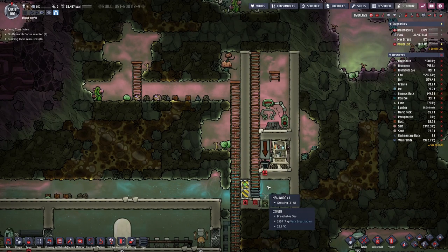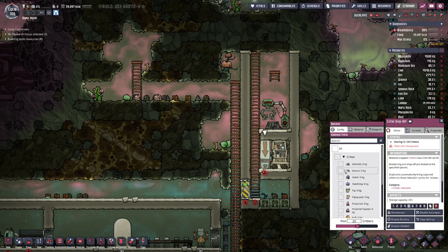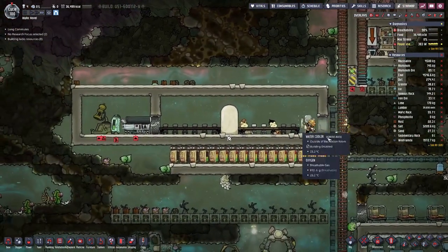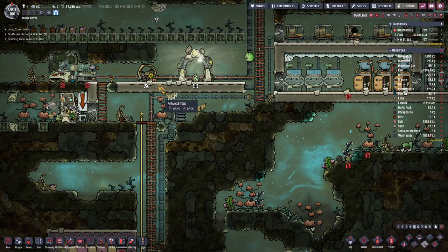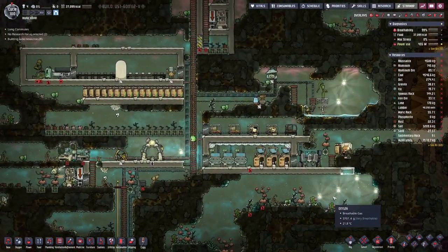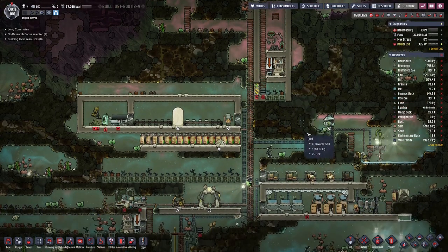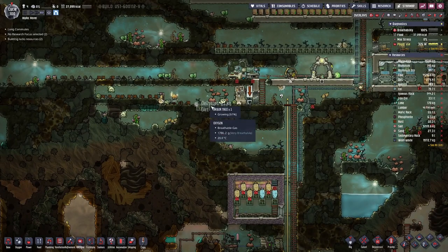Down here on the lowest level we have oxygen in here so that the mealwood can actually grow. Now let's set this up - we will limit that to three creatures, no more. We'll get this one, and this one. That should give us a bit of wool as well as phosphorite.